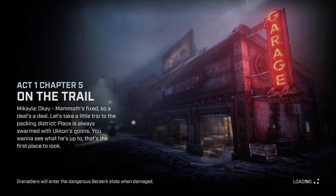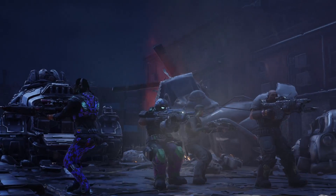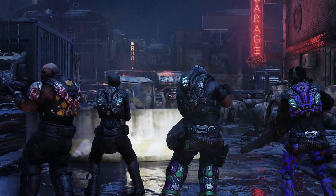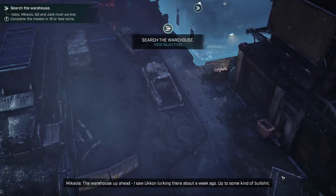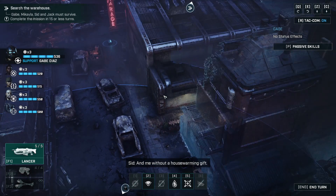Okay, Mammoth fixed. Let's take a little trip to the packing district — the place is always swarmed with Ukon's goons. Want to see what he's up to? That's the first place to look. The warehouse up ahead — I saw Ucon lurking there about a week ago, up to some kind of bullshit. Let's knock on his door — and me without a housewarming gift.